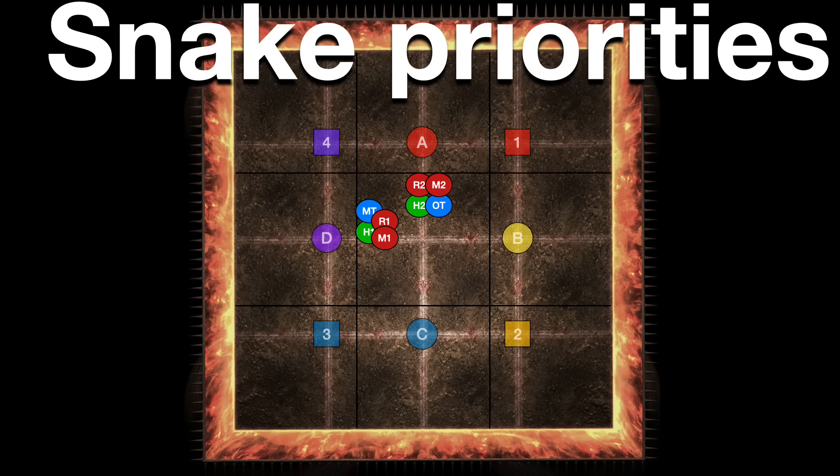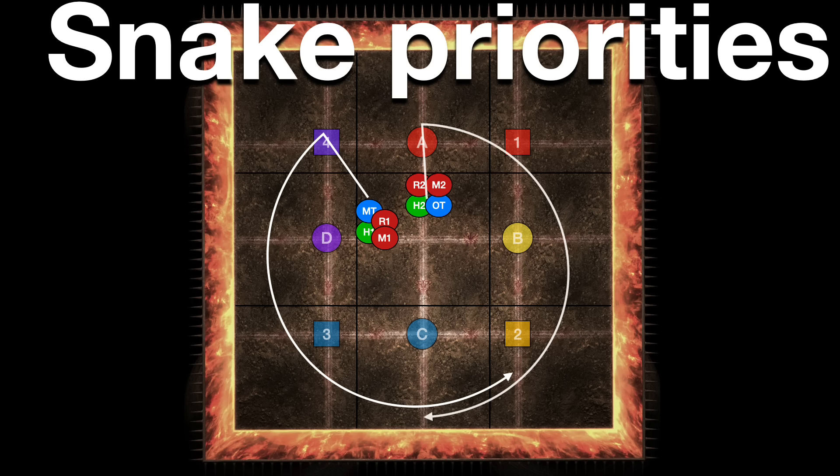One more position: those same light parties need a snake priority. I have group 1 look at their usual spread position 4, and rotate counterclockwise to find a snake. Group 2 look at A and rotate clockwise to find a snake.